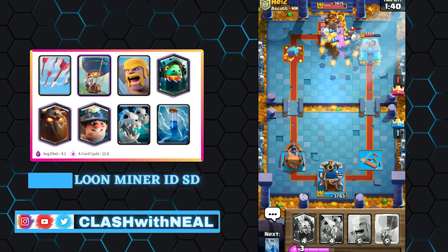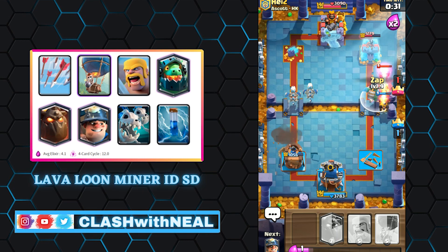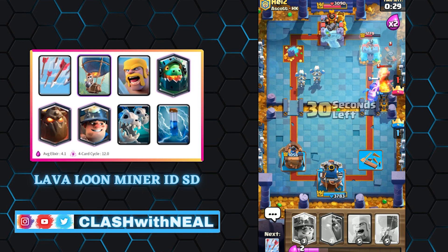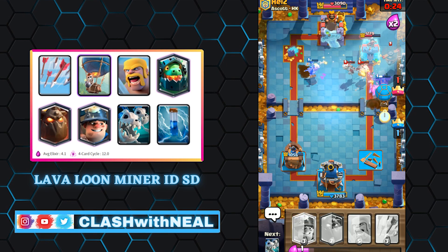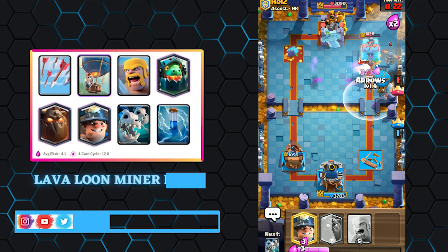The Miner can tank the Lava Pups by taking the aggro of the opposing tower. When the Lava Hound explodes, the tower will change target and attack the Miner, who has enough HP to allow the Lava Pups to take the tower. The Miner is also very useful to eliminate a troop used in defense — for example, send the Miner on the Musketeer or Ice Wizard while the Lava Hound plays his role as tank.